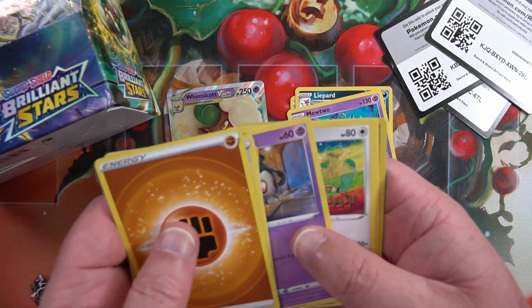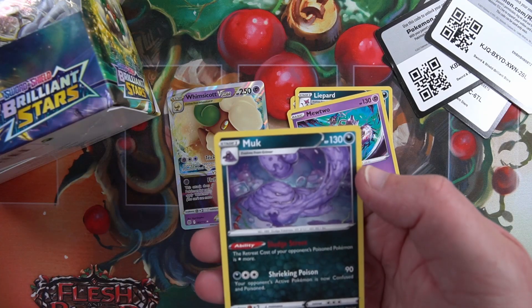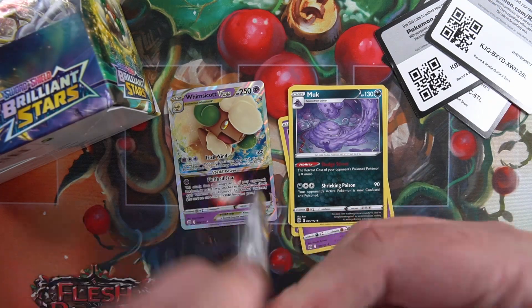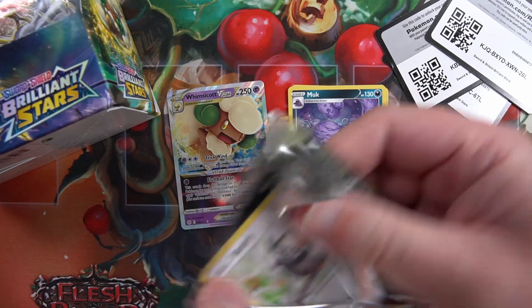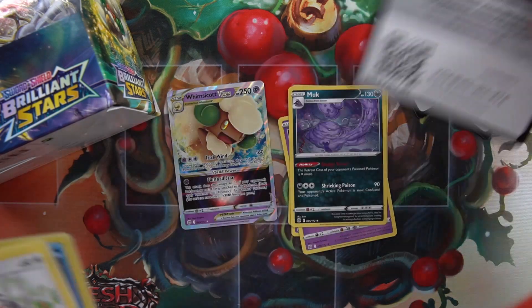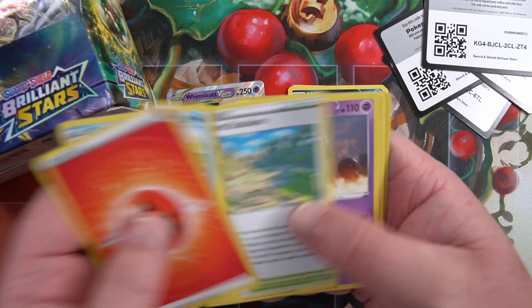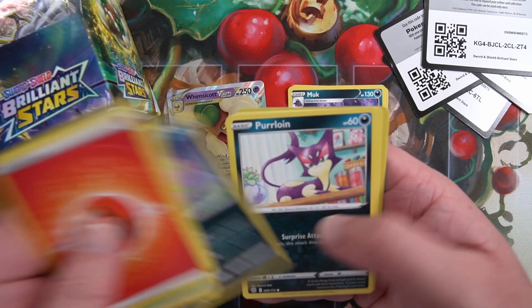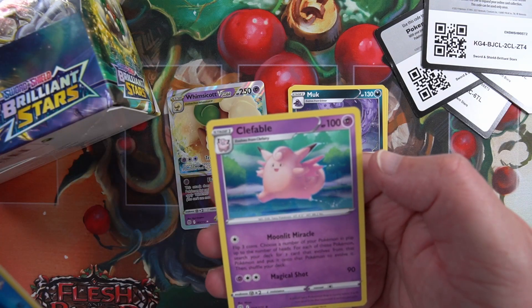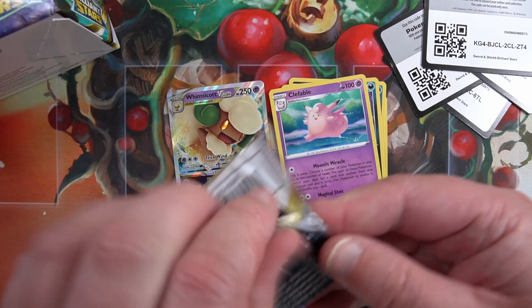Kindler, Farfetch'd, Exeggcute, Baltoy - and just a regular old Muk. These packs are pretty tough to open. Code card, flip it over. Energy, Stadium, Claydol, Purrloin - sinks into a Kecleon rare. Not getting too many hits so far.